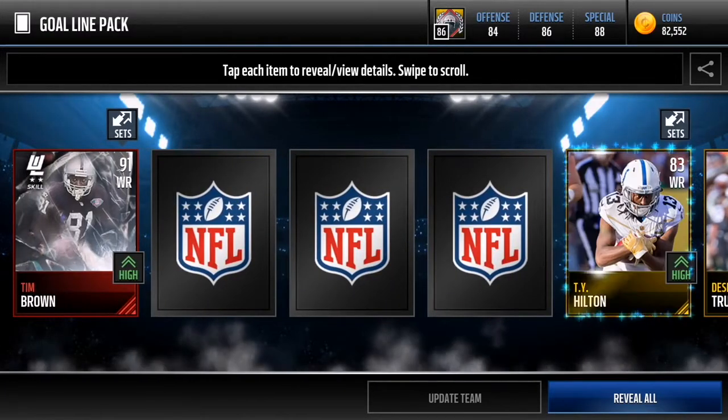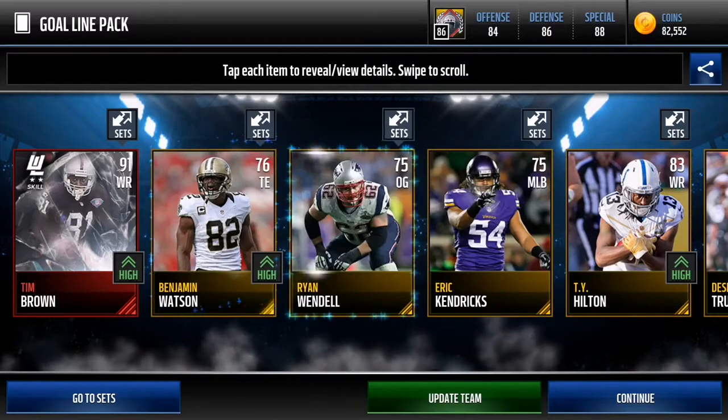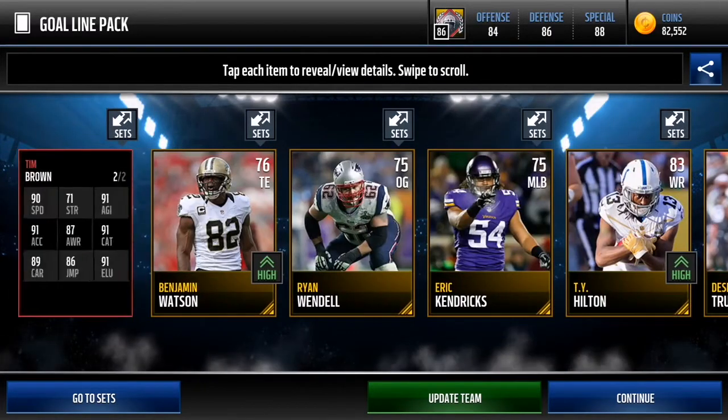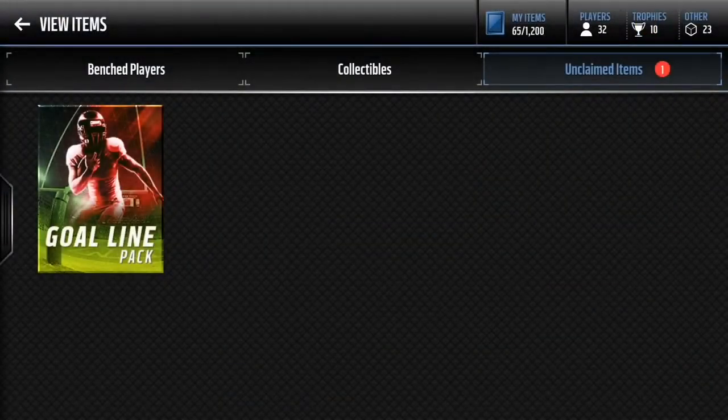We get Desmond Trufant, T.Y. Hilton, Benjamin. Okay so we don't get anything else in this pack, so this is kind of a weak pack. I know this Tim Brown doesn't go for a lot, I don't think — I'm not sure though. I'm gonna check at the end of the video, and if I do see someone who's really expensive I'll let you guys know.